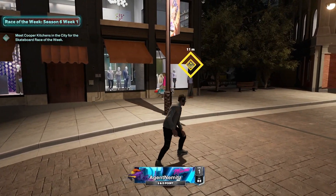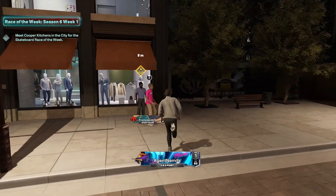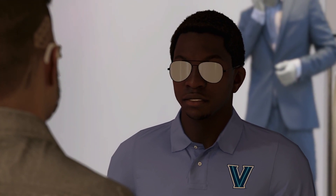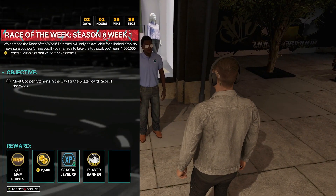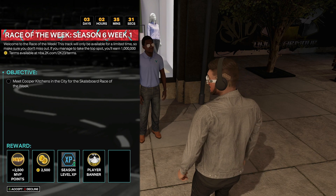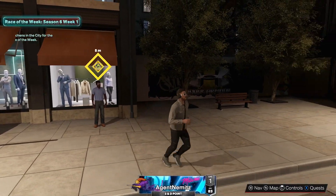Let's go ahead and talk to Cooper Kitchen and get this thing started. He says the standard thing, like he's got something for us. And then as long as you have a skateboard, you can go ahead and do it. So it shows you the quest and everything again, but let's go ahead and accept it and get this thing started.